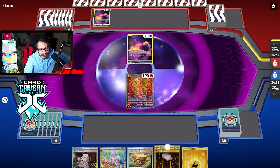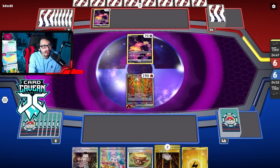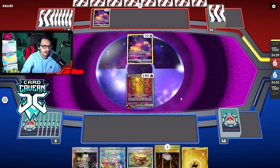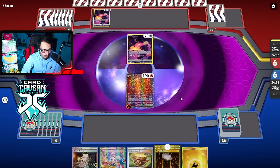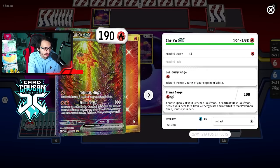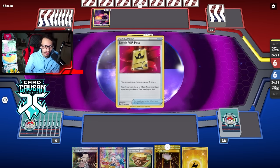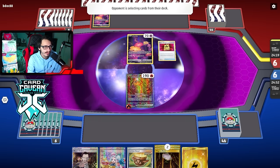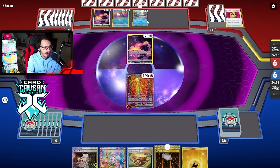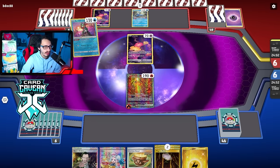Because if we don't get it turn one, we're just kind of screwed. We'll see what this is - could be Lost Tina, which could be a tough matchup. Shiyu's not a bad starter because we can Flame Surge and get some energy in play. We do have Iron Hands, and the nice thing with Shiyu is it can definitely build up for the Iron Hands play. Unfortunately they have a Battle VIP Pass. There's Comfey and Greninja - could get Crammed here, which is not good either.